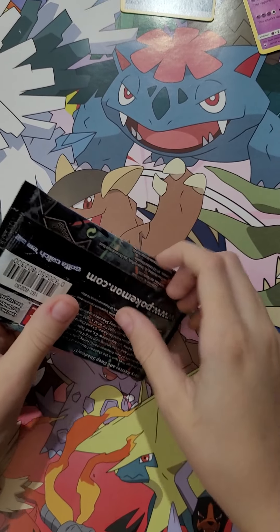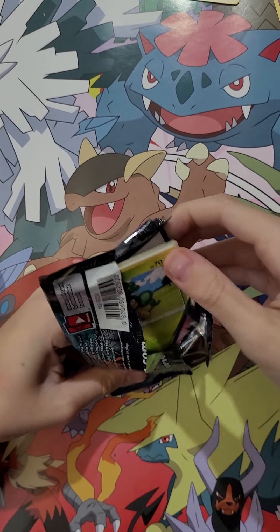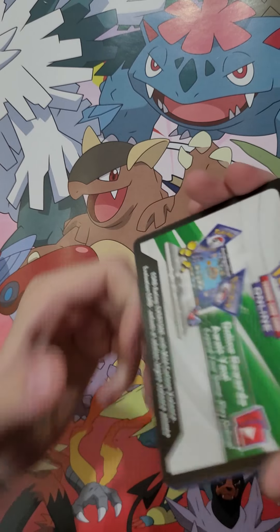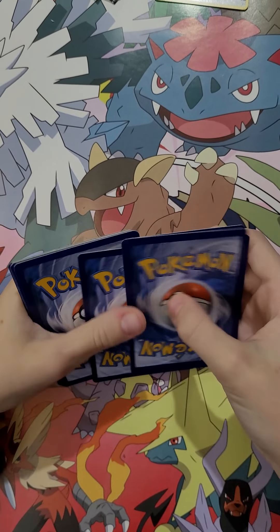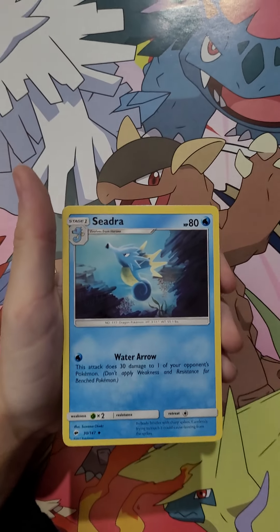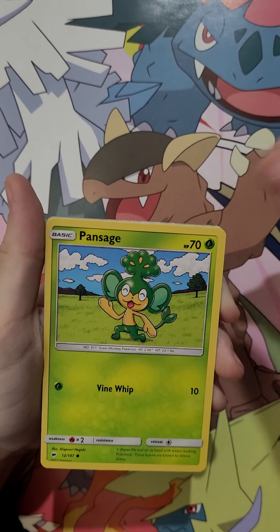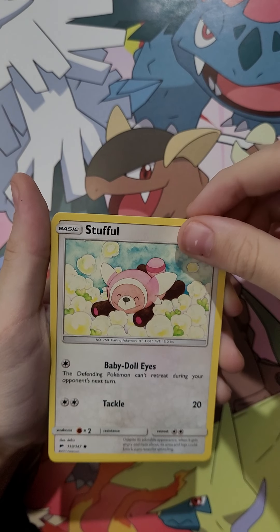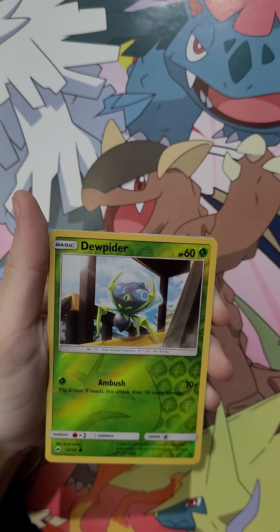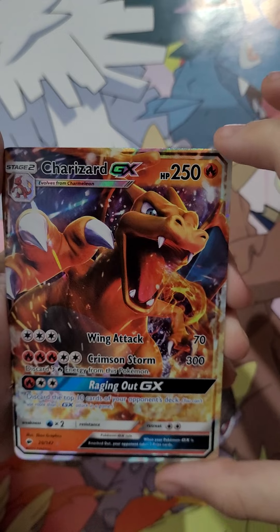Pokemon Sun and Moon Burning Shadows, second pack. One, two, three, four. Fairy Energy, Seedra, Rotom Dex Pokefinder Mode, Super Scoop Up, Pan Sage, Stuffle, Meowth, Crab Brawler, Charmander. Doopie to Reverse Holo — and my rare is Charizard GX! Yeah! That's really cool.